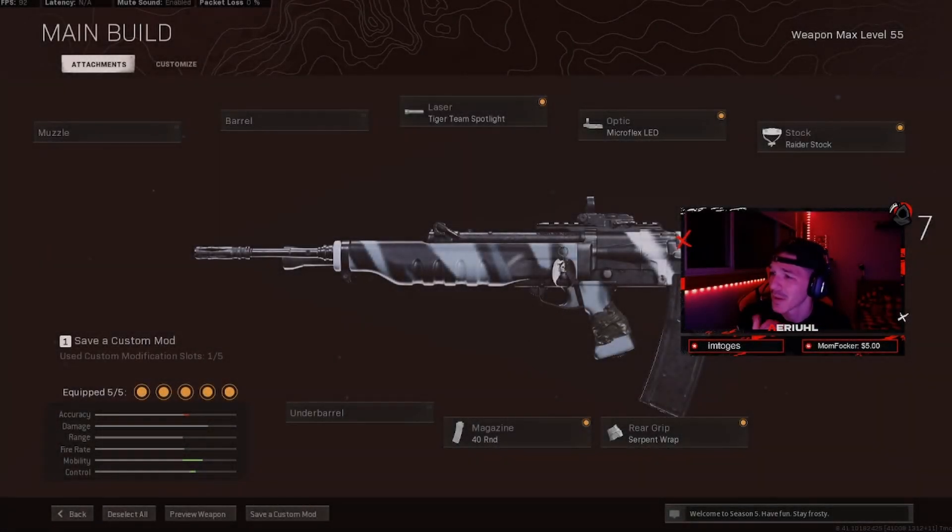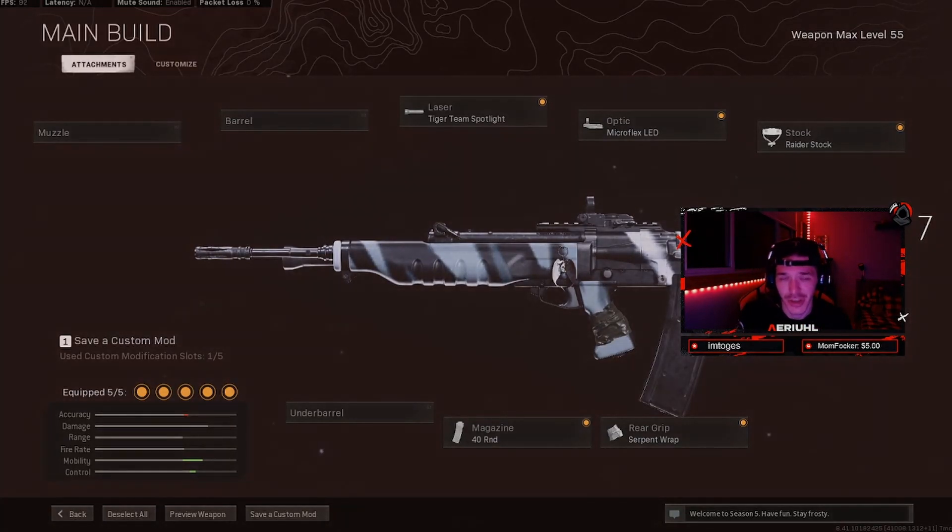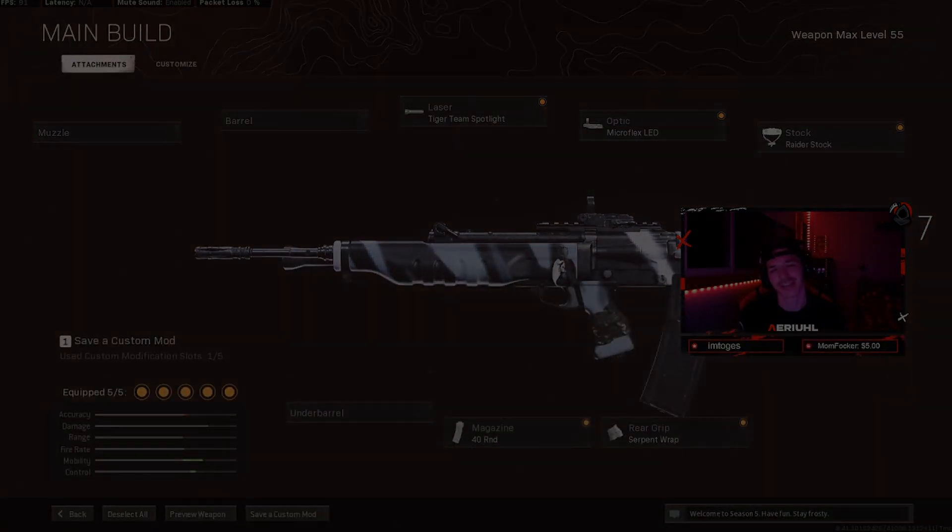This is my class setup. I'm using the Tiger Team Spotlight, Microflex LED, Raider Stock, Serpent, and 40-round mag. Not running a muzzle or barrel because I'm just trying to get some really good movement speed. I'm not a huge fan of the iron sights so I'm running the Microflex LED to get a clearer picture. You don't really need a lot of recoil attachments, especially if you're not going to be using this at super long ranges — just using it as sniper support, close to maybe close-medium. Give this class a try, thank you guys so much for watching, like, comment, subscribe — see you guys at the next one, peace!